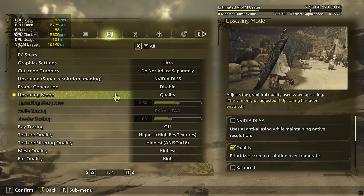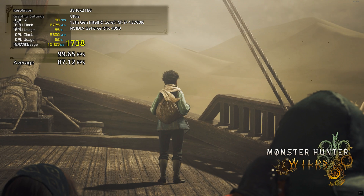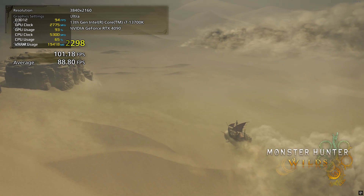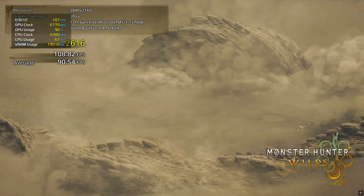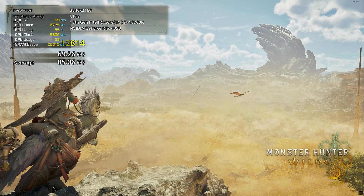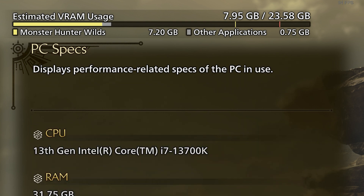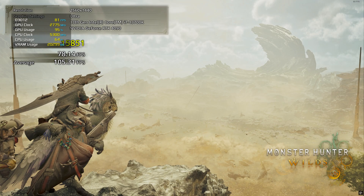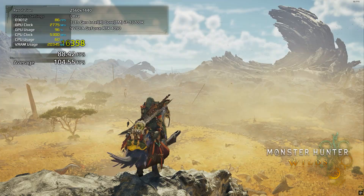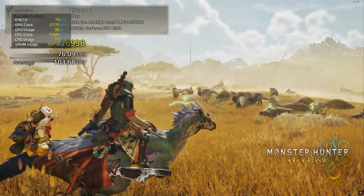Monster Hunter Wilds is one of the newest AAA titles, but optimization seems quite questionable. Running at 4K with ultra settings and DLSS set to quality, VRAM usage hit 19GB in cutscenes and exceeded 22GB during gameplay — which is insane considering the game's visuals are not really groundbreaking. Even more bizarre, the in-game settings estimated VRAM usage at 7.2GB, which was completely inaccurate. Re-running the test at 1440p saved only 2GB, still requiring over 16GB.